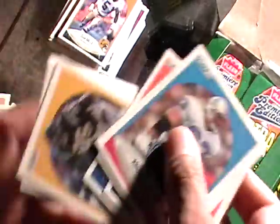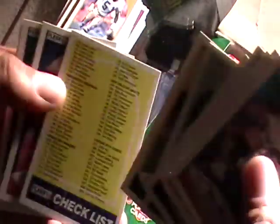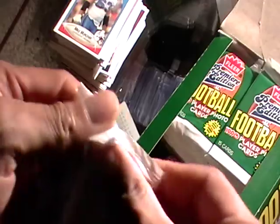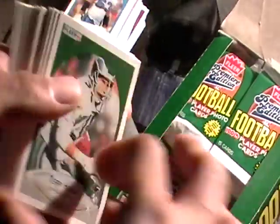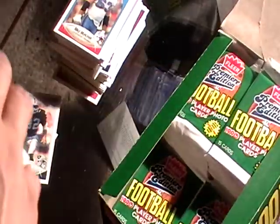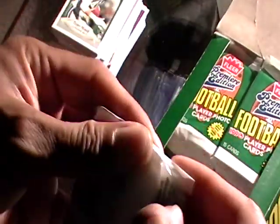I didn't get all the ones I wanted. The main player I want out of here is Barry Sanders — I got a few but not as many as I wanted. There's a Marcus Allen, I'll hold on to him. I'm just taking out all the good cards I want and the cards I'm going to sell. I do sell some stars like Dan Marino and John Elway — I don't really care for those. Back in this time I was a 49ers fan.